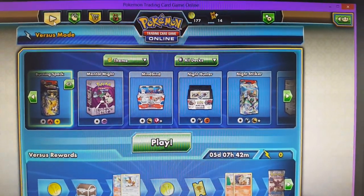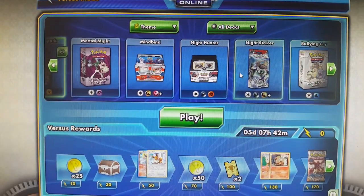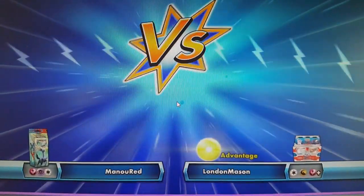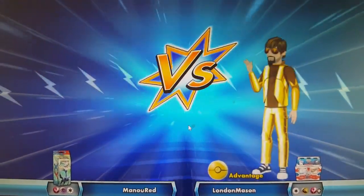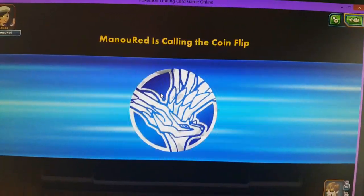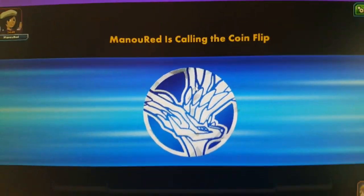In versus mode, you click play, go to versus, pick a deck — I'll go with Mind Bind — and it'll find an opponent for you. I have the advantage because I'm a little stronger, better cards. It'll flip a coin: your opponent chooses heads or tails, just like a real game would start.